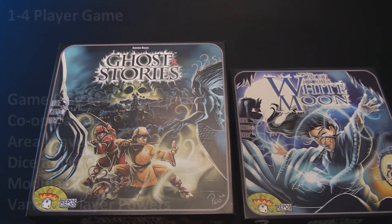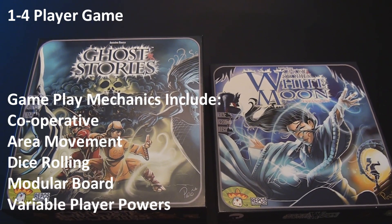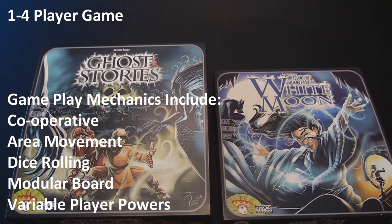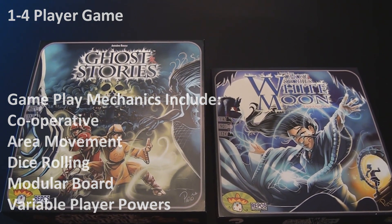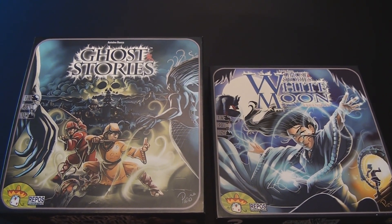Ghost Stories is a 1-4 player cooperative game that can be played in about an hour to an hour and a half. The gameplay mechanics revolve around area movement, dice rolling, there is a modular board inside which we'll go through, and some variable player powers depending on which of the Talos Monks you choose from.